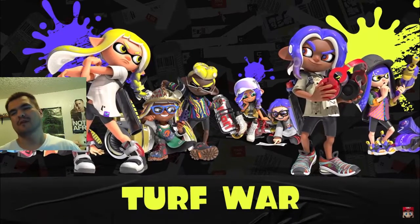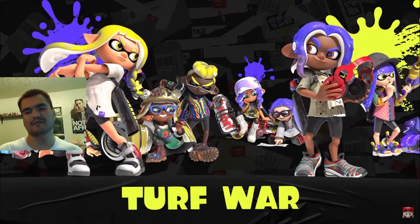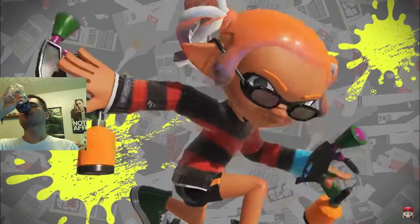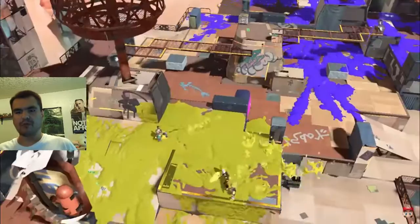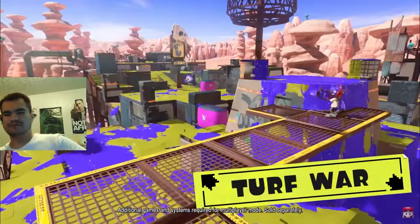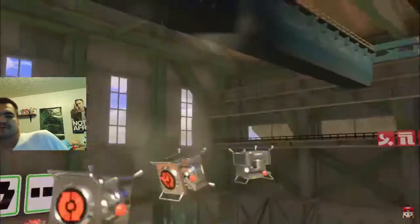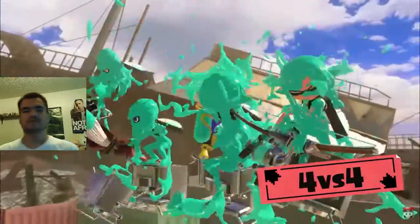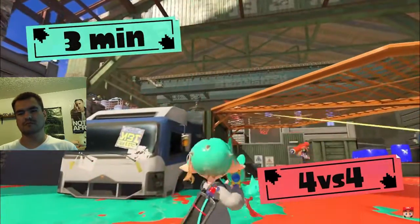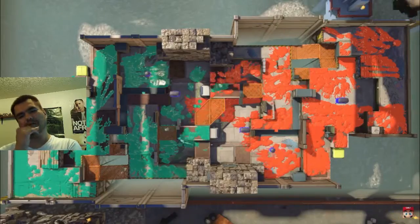First, Turf War. Get styling with some fresh fashion and get inking with even fresher weapons. In a place called Splatsville, Turf War battles are the locals' favorite pastime. Two teams of four will ink for three minutes. The team that inks the most in their color — in other words, claims the most turf — wins.